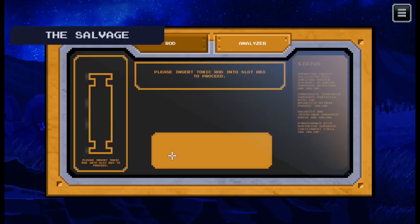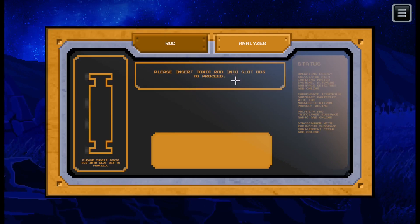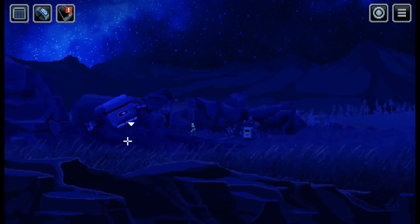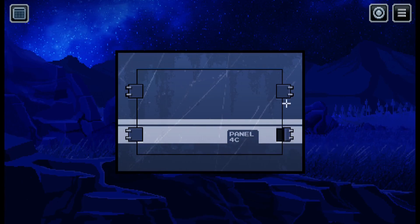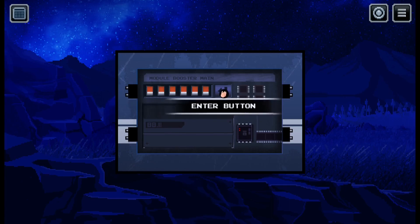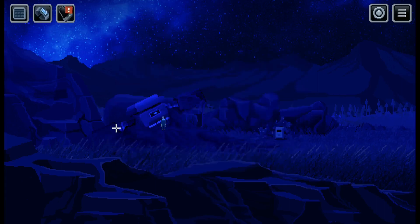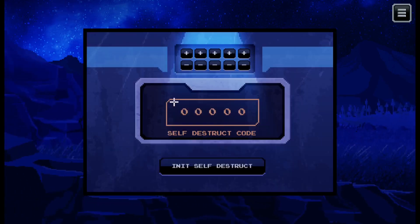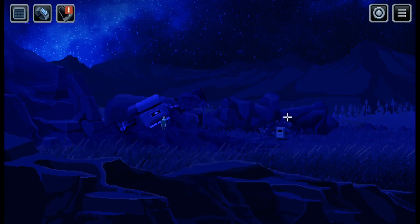The salvage. Please insert toxics rod into slot BB3 to proceed. Here's the module. Unlocking. It's an input code panel - nothing here. It's so quiet and peaceful. It's a self-destruct code. I'm not going to try and brute force that. I don't want an explosion - that seems like something bad. I don't have a toxic rod. Find the booster module crash site, locate the booster module access panel.